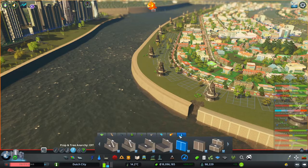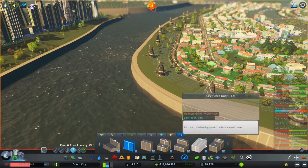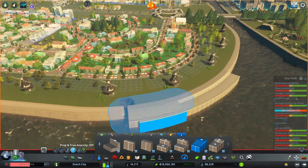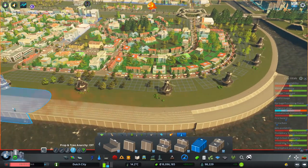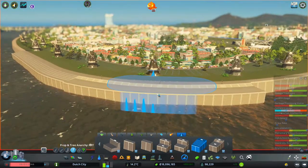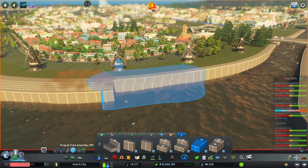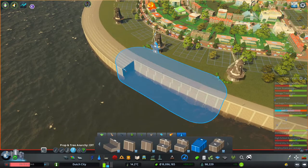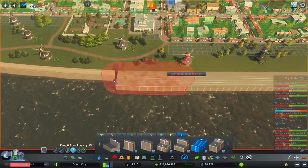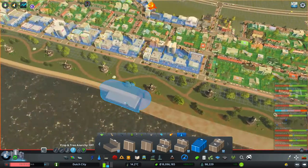Let's take a look at which one we're going to use. I don't want the double level — do we want this one with our windmills? I'll take this one. It's only too bad there isn't a nice connection between two different types, but maybe in the future someone will build it — hopefully.